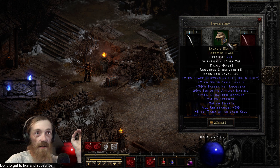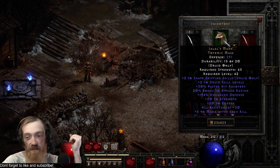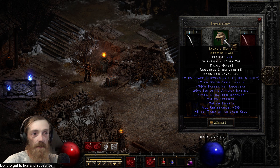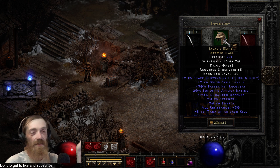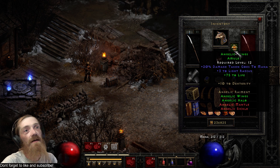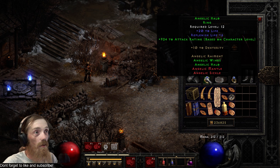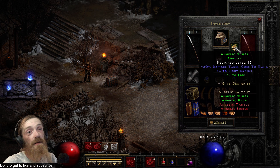The gear setup. Jalal's might be a little bit difficult to find for some people at some points, but it's budget — realistically, it doesn't have to be a good one. Anything will do. The stats are fantastic on it. There's not really much else to say about that. You can go with Angelic Wings and Halo — the amulet and the ring — which gives you a boatload of attack rating, 10 to dex, and some life. It's good.